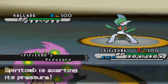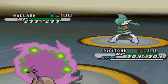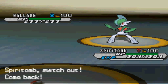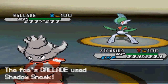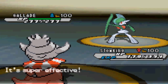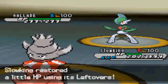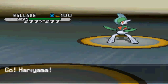I lead with Nidoqueen, just hoping to set up Stealth Rocks. But he actually leads with the Gallade and goes for the Swords Dance on the first turn. Right off the bat, I'm just really scared, because as you saw from the team preview, Gallade can do a lot of work on my team. My team doesn't really take on Gallade too well. So I decided to go into Slowking to kinda check what he has for coverage. Of course it is Shadow Sneak, and it looks to be a 2-hit KO on my Slowking.